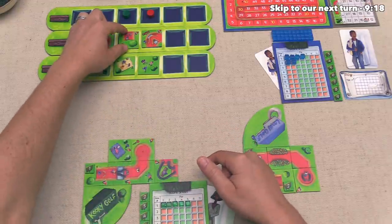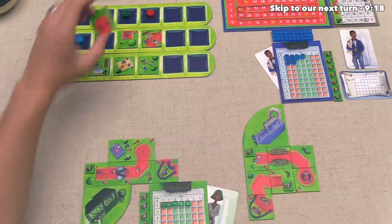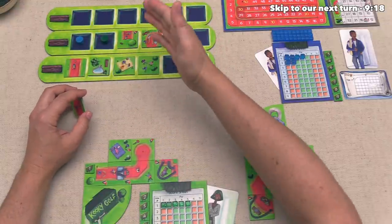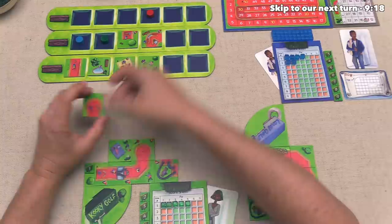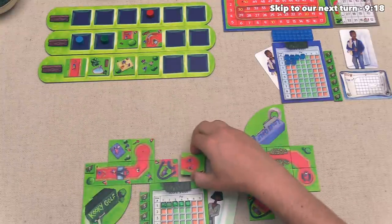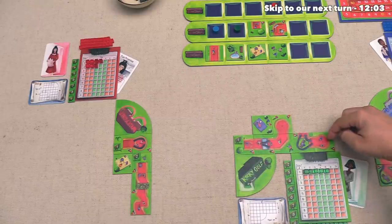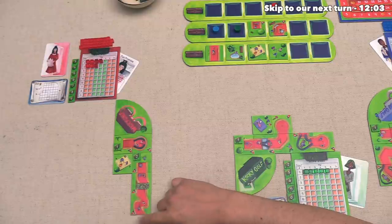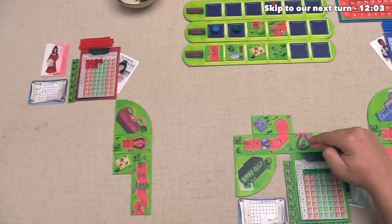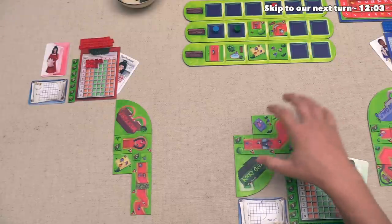So unfortunately for us, it looks like the green player is going to grab this. That means we are either going to have to pass if we don't want to keep going in last place, or just take one of these two. The green player is going to add this one right over here. And overall, we are pretty bummed about that — this would have been ideal to finish off our second hole, especially considering it has a couple of popularity. Right now the green player has eleven people in their design.